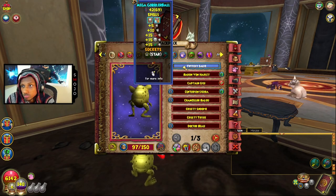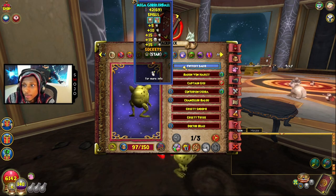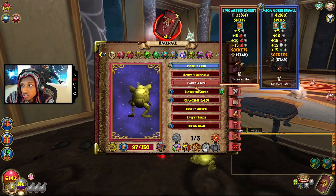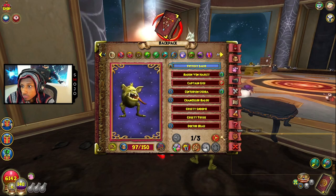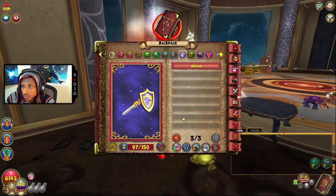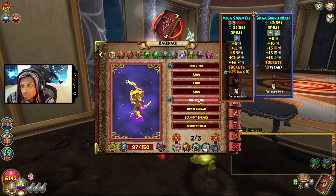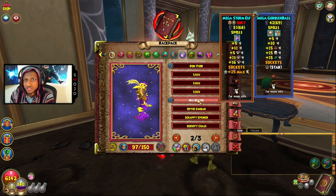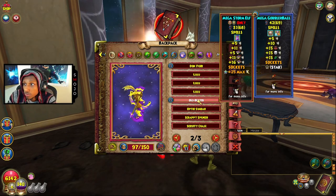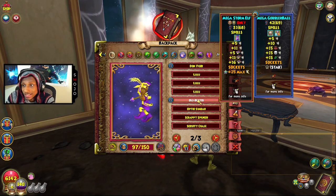For my pet, I'm rocking Proof to Fire with triple resist. You can mix and match whatever schools you want. I also have a dedicated pet for just fire and one for just storm, which I use a lot on Corporal Titty. I can be completely immune to storm and he only has storm spells. His pierce is insane, but I'm immune to it because I have a pet set up just for him.